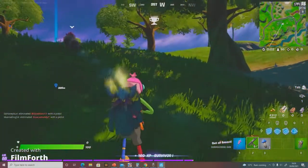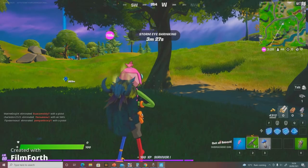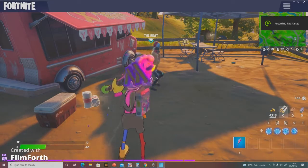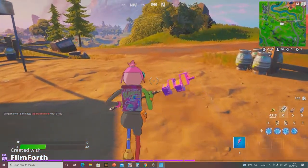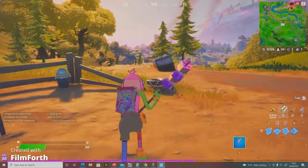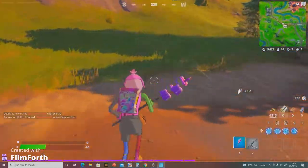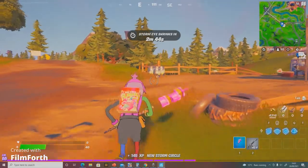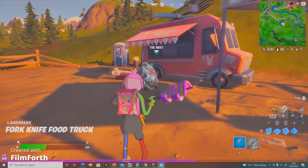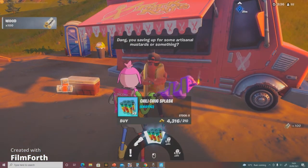Let's go find the Chili Chug Splashes. I'll be right back when I get them. So I'm back — if you want to find the new Chili Chug Splashes you can either get them from llamas, or you can find them just above Lazy Lake where they're sold as an exotic by Bratz the hot dog man. Let's buy some.